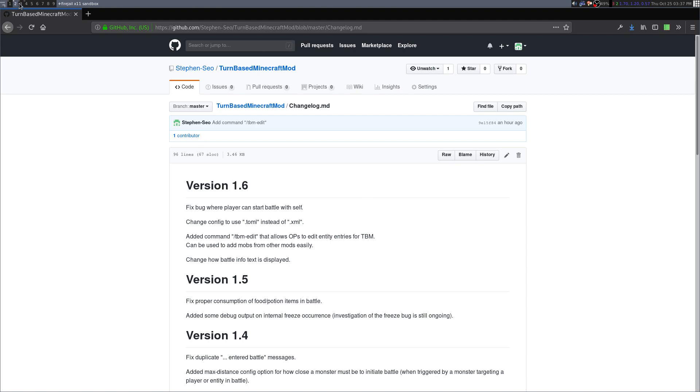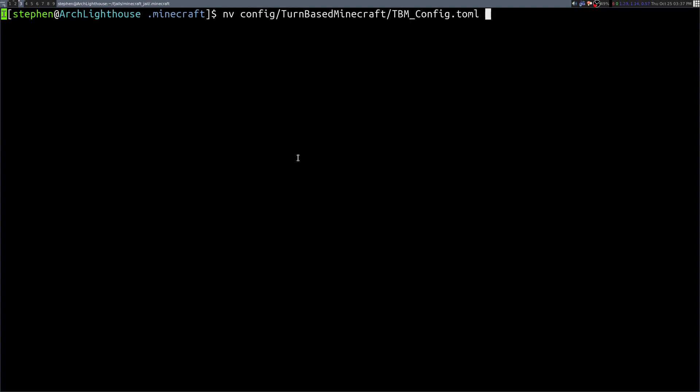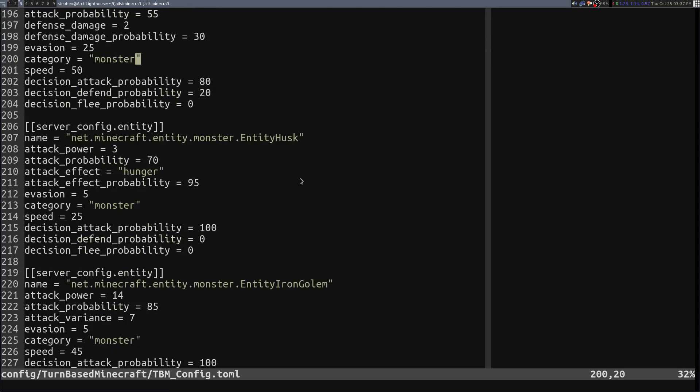This command lets you put any mob that you see into the config file and loads it in-game. To show you this mod in action, first I'm going to show you the config file — config turn-based tumult. The first version of the rewrite used XML for config. Changed that to TOML, which is much nicer for editing. The top is client config, lower down is server config, and at the end is an array of tables which is the entries for each entity.